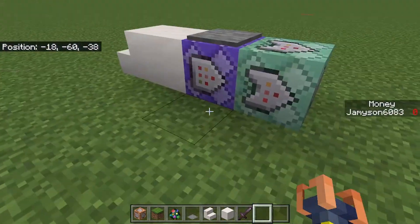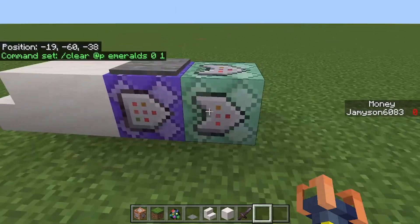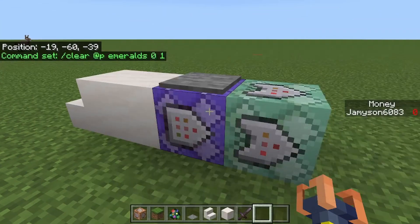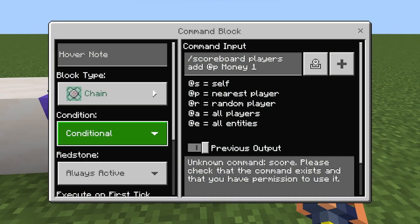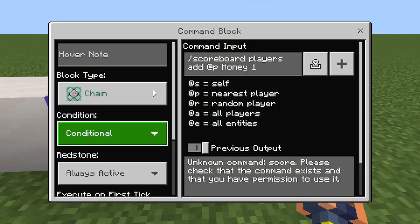In my instance I am using emeralds as the currency. The first two command blocks we're gonna use: the first is repeat, unconditional, needs redstone — and the second is chain, conditional, always active. It has to be conditional on this one, or it'll keep adding money for no reason and completely break the entire game.